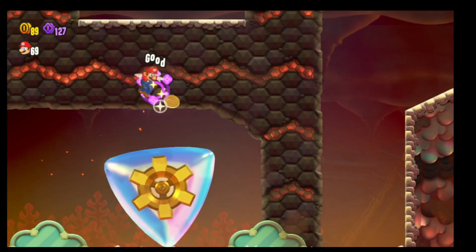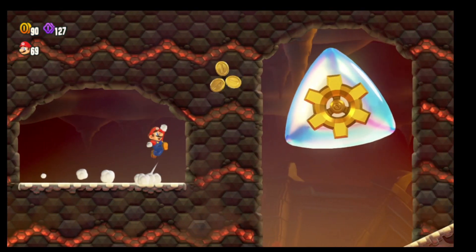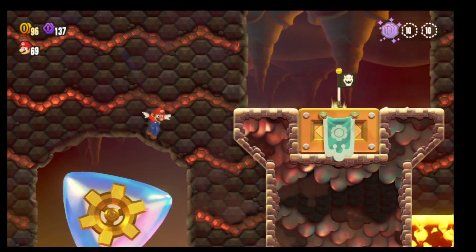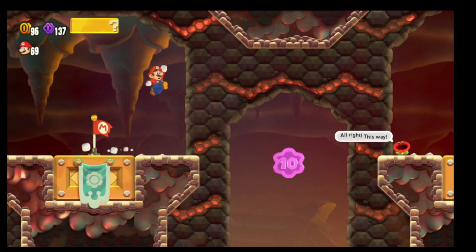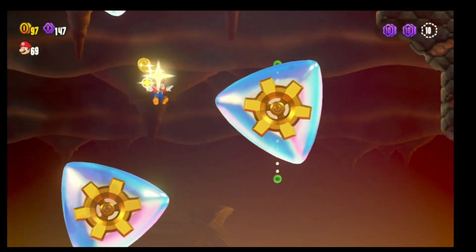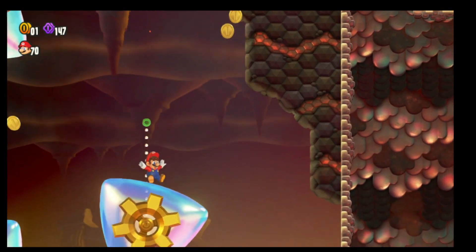Here you kind of want to get on top — same thing. And now we have the first Flower Coin of the three. This one, if you don't know what you're doing, you'll die pretty consistently. But jump and then spin. Let's just jump here — ooh, another life, nice.